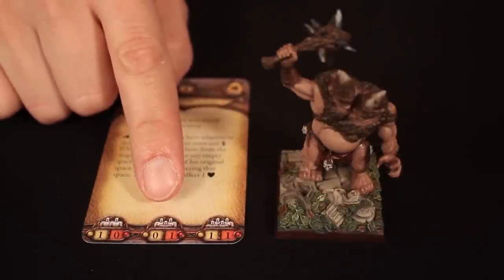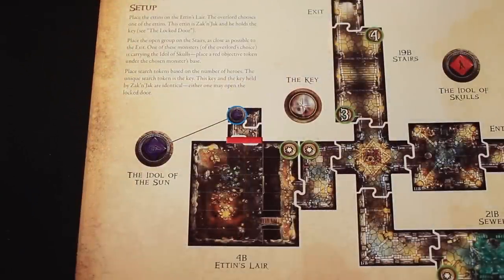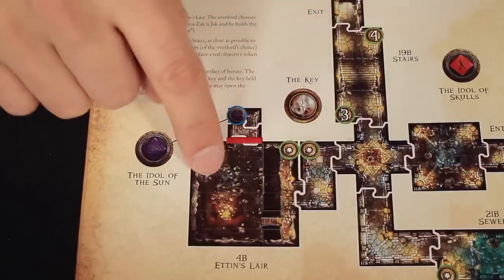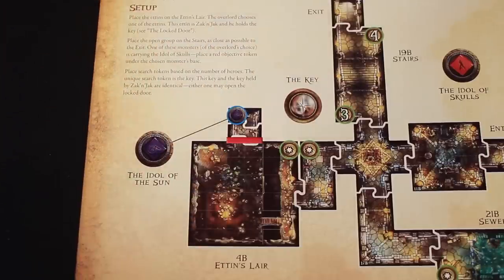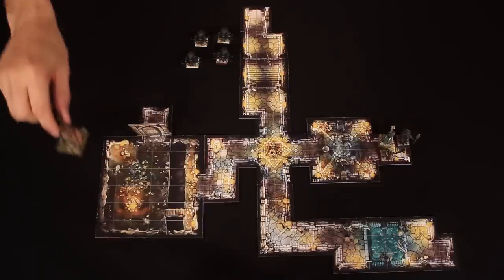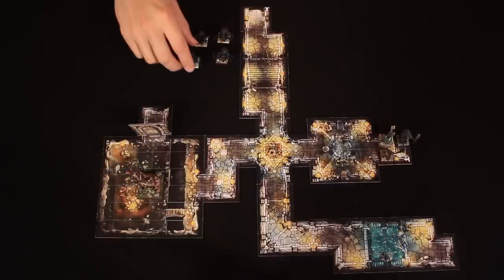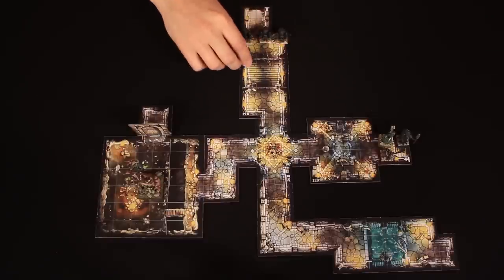Likewise with the Etten, I'm told I can collect one master version of the miniature. The setup section of the quest tells the overlord where to place the monsters at the beginning of the adventure. We're told to place the Etten anywhere within the Etten's lair, which is this tile here as indicated by the note. The open group is then placed on the stairs tile, but we're told they must be placed as close as possible to the exit tile as indicated here. I'm going to be playing the overlord in our playthrough, so I'm going to place the Etten here in his lair next to the fire — I'm sure even monsters like to stay warm.